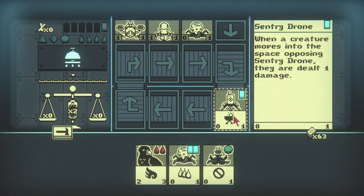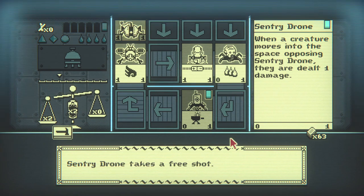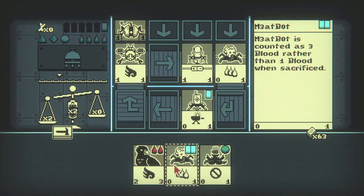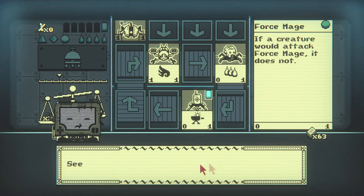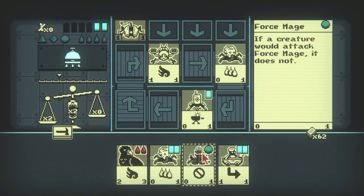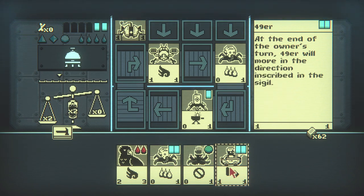It's going to shoot right — sentry drone takes a free shot. Absolutely okay. Something's going to attack and then move now. The drone is gonna — yeah, that sentry gun was a pretty good add and it was pretty cool I got it first.